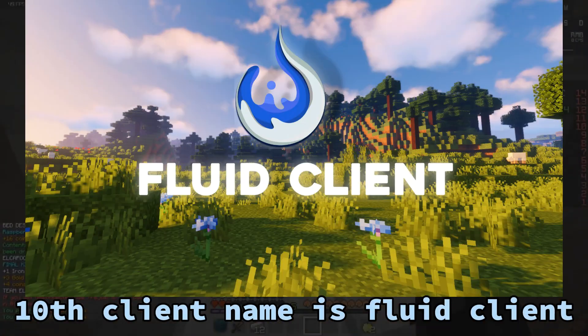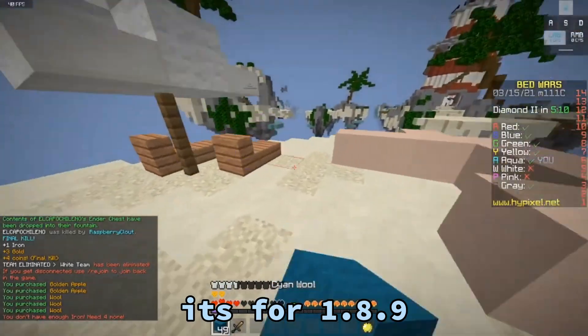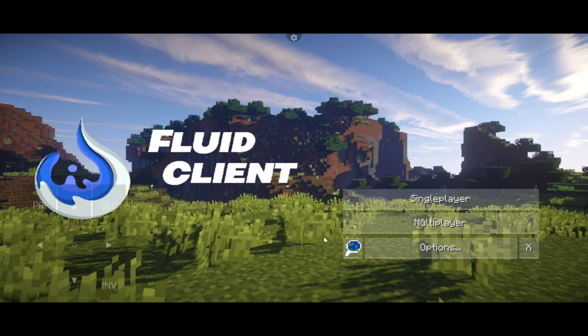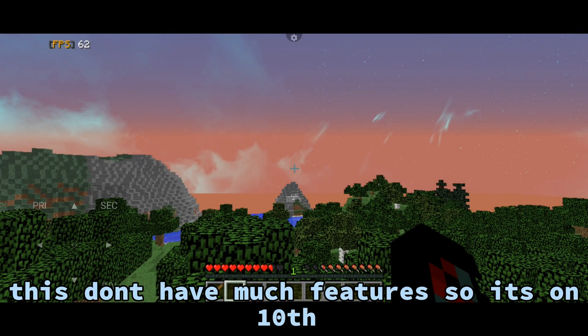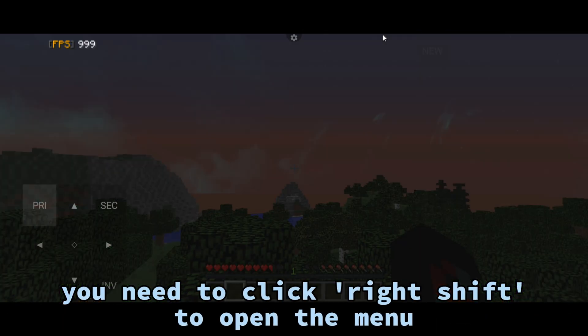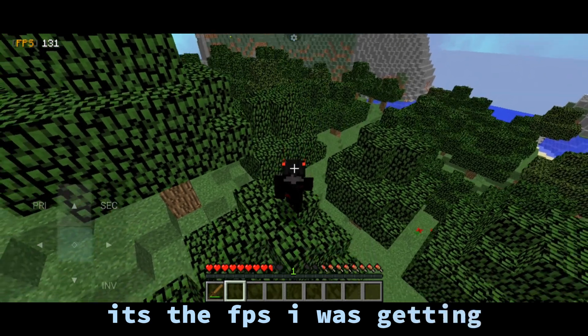The 10th client name is Fluid Client. It's for version 1.8.9. This is what it looks like. This doesn't have much features, so it's in 10th place. You need to click right shift to open the menu. This is the FPS I was getting.